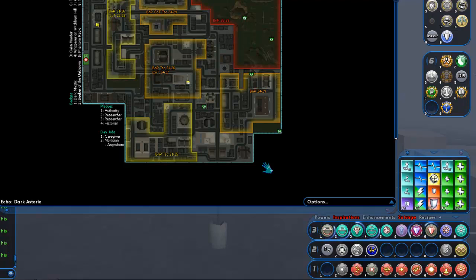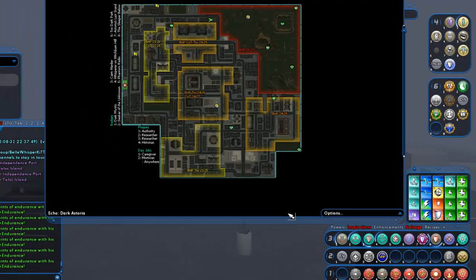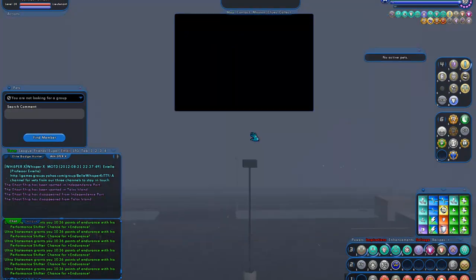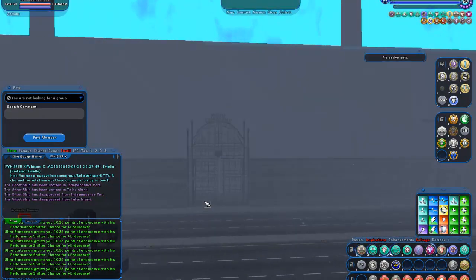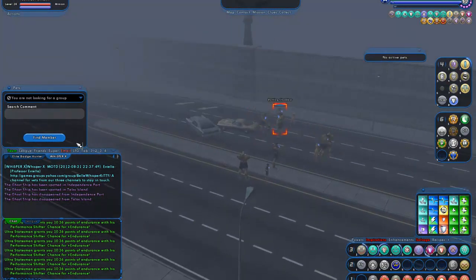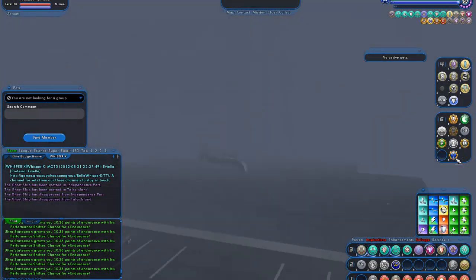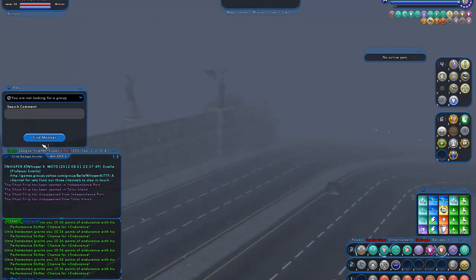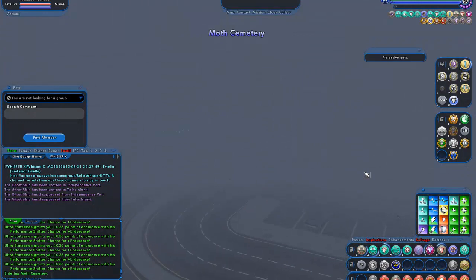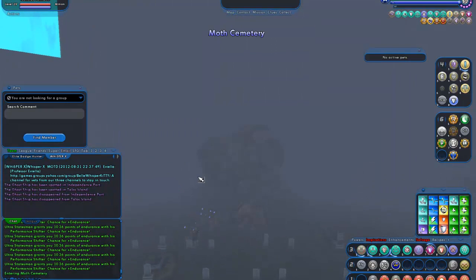The zone is pretty much level 21 to 29. You've got Banished Pantheon and Circle of Thorns in it. It was a nice zone, but the new Dark Astoria is much better. This zone also used to be home to the giant monster Atomastor. He used to randomly spawn here at pre-given times, but that no longer happens. To get Atomastor out, they established a spot in Talos where if you have a summoning scroll, you can summon him and beat him.